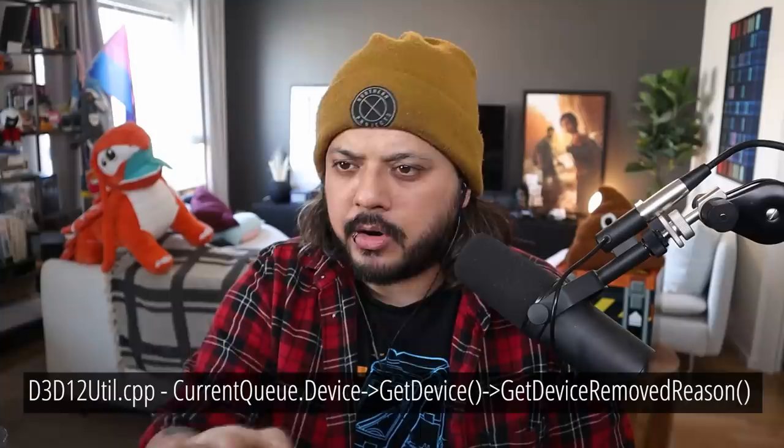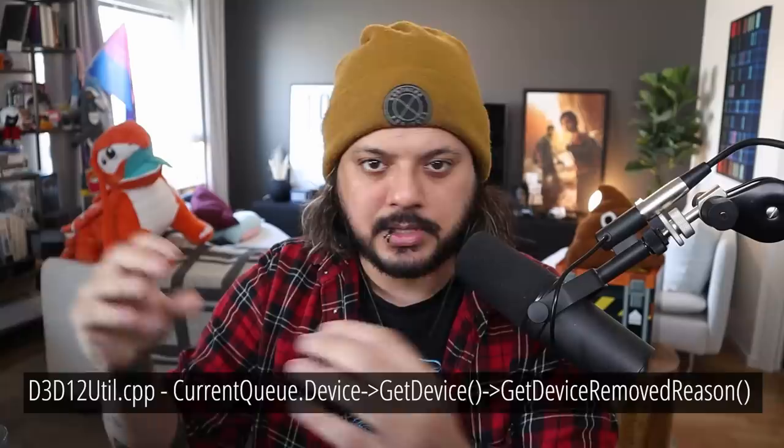There are two other issues I want to focus this video on, because I think I can do the most to help people here. Those are: poor FPS or constant stuttering when playing the game, and a graphics card related crash. The specific crash I'm talking about is a D3D util.cpp error — 'currentcube.device, get device, get device removed reason' — which you'll see in the crash reporter if you get this crash.